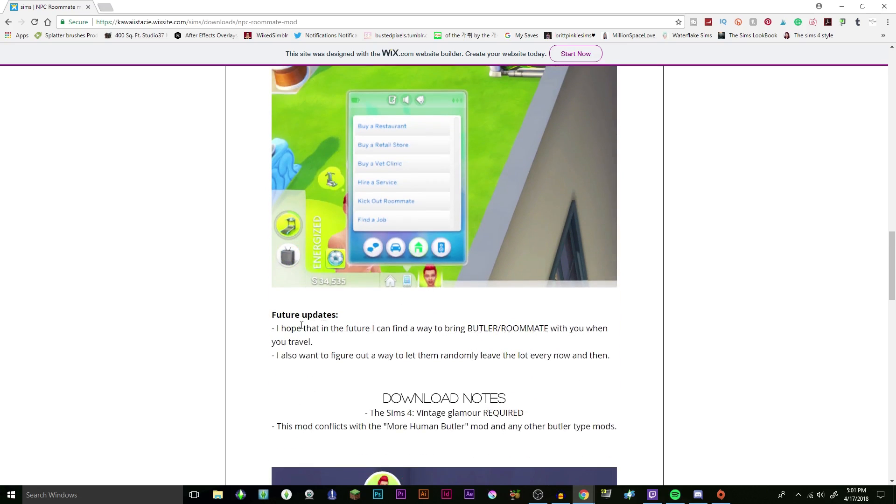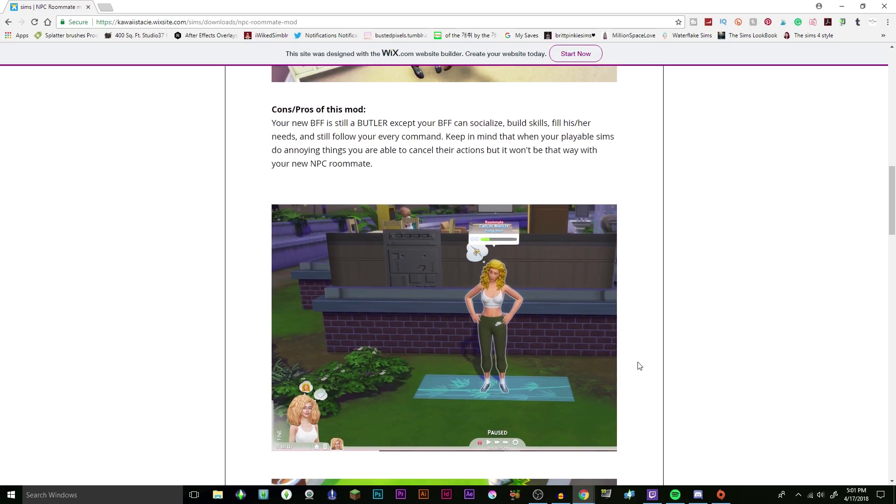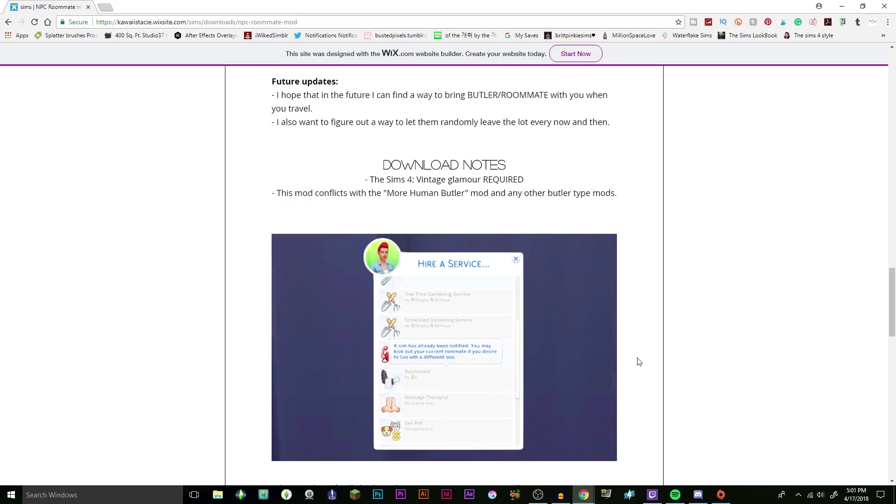For future updates, the creator hopes to find a way to bring butlers and roommates with you when you travel — which is something I didn't know about, and I like that. She also wants to figure out how to let them randomly leave the lot every now and then. So I guess right now once you hire them, they're stuck there until you kick them out. Hopefully that will be added in a future update.